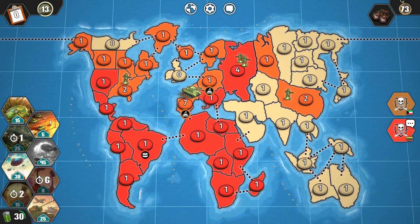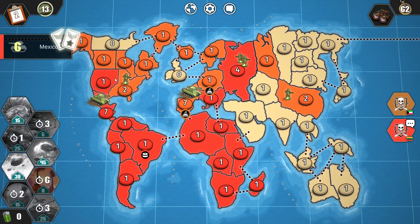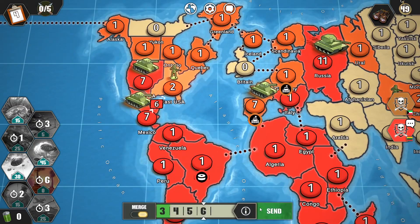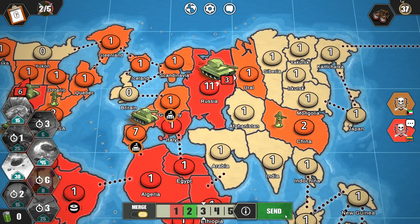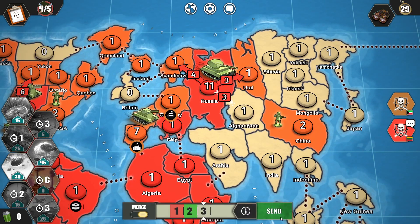Got 30 energy. Going to use Blitzkrieg and reinforcements. Let's put troops right there and make more attacks. Let's attack this territory, attack this one, still more territory to attack — let's go to this one and that one.